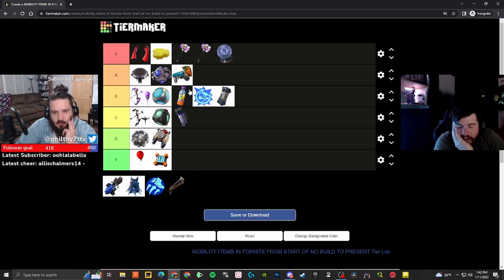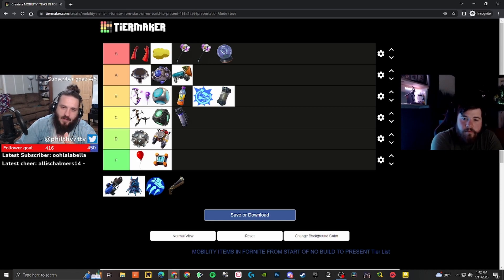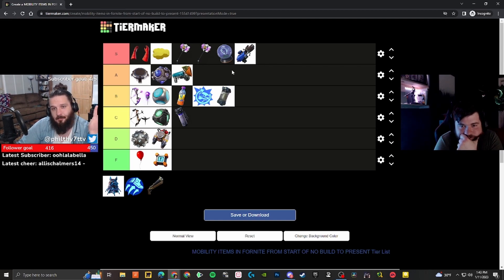Suction Cup Glider — I think this might be A tier. It's so versatile: suction cup to a high point, deploy your glider, and you're cruising away. It's really unique and innovative. The only issues are you only get about 10 charges, and if you're trying to escape through trees the hook can catch branches when you need it to connect. When you're running, you need that thing to hook every time.